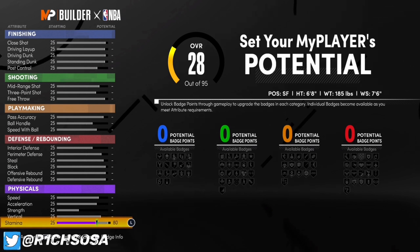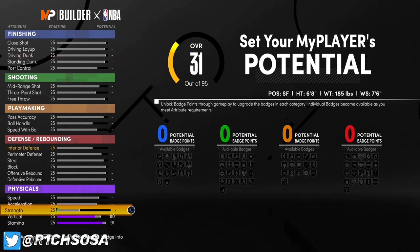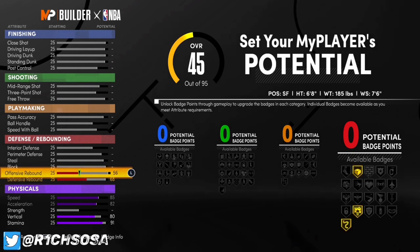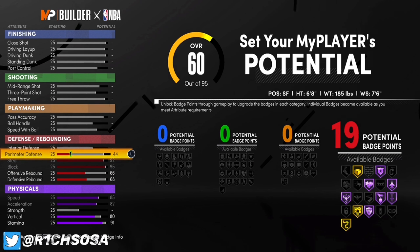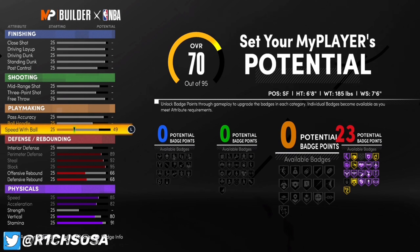Starting with the physicals: stamina is going up to a 91. This is one way to make this build — you can change up the stamina if you want. Vertical is going to be an 80, skipping strength, and speed and acceleration are both maxed out. For the defense: defensive rebound goes to a 68, offensive rebound to a 66, then block and steal are both maxed out. Perimeter defense is maxed out as well, giving us 23 badges.